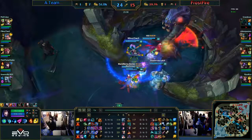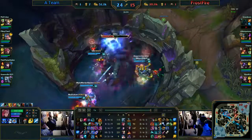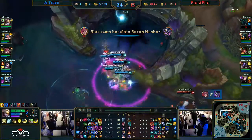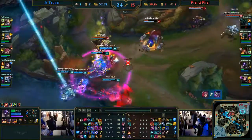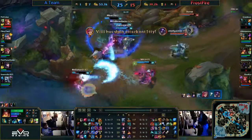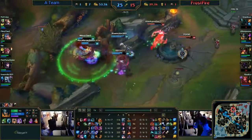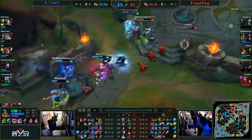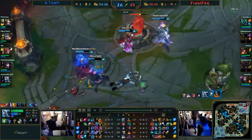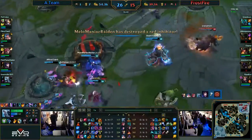Sivir and Olaf are so far behind. Hecarim is getting caught out — trying to ult over but it doesn't matter, Ari's there lying in wait. Now they're going to take Baron. With Hecarim out of the picture, Frostfire really can't contest this. Attack on Kitty jumps in and just gets annihilated. Olaf has to pop Ragnarok to try and get away from the Sona ultimate. Olaf is going to fall — three members taken down. Both LeBlanc and Hecarim respawn but another inhibitor is down and Baron buff is active.